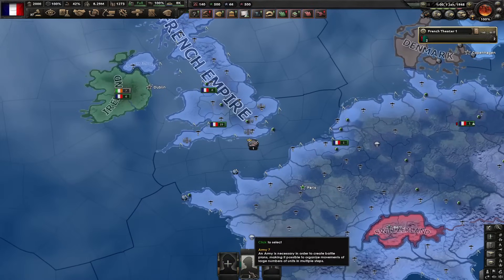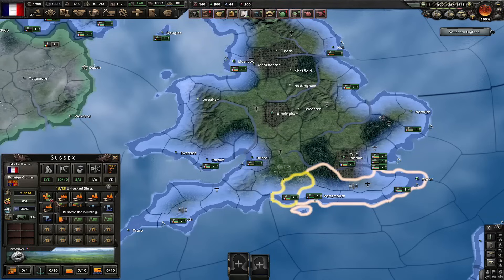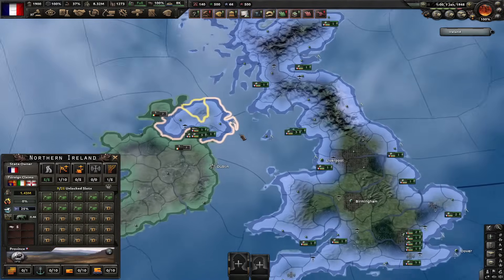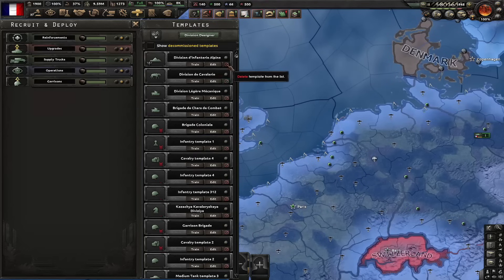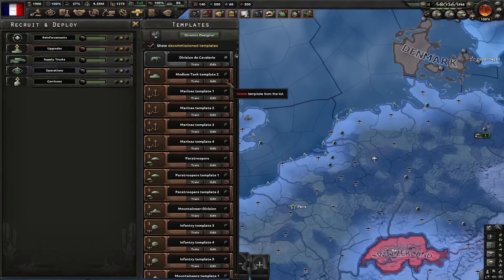First thing I need to do: I'm going to delete my entire army. Next, I'm going to delete my entire navy. Next up, I'm going to destroy all of the industry that exists in Britain and also in Northern Ireland. Now I must delete all of my templates except for my garrison template. Also got to make sure to delete all the decommissioned templates as well.